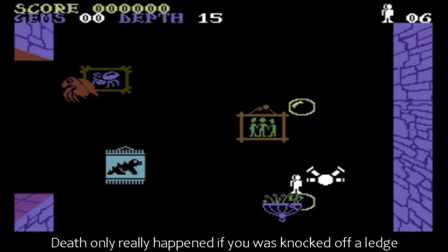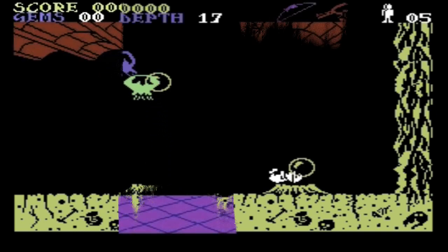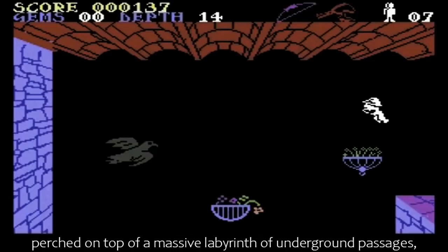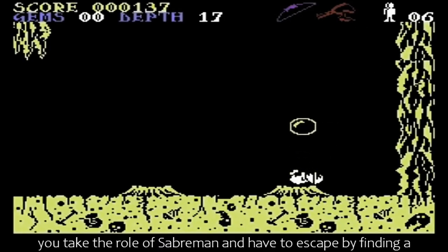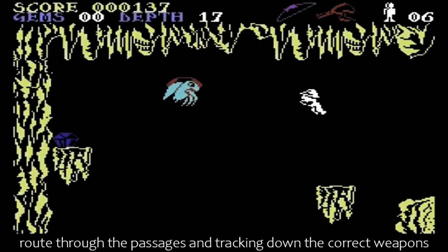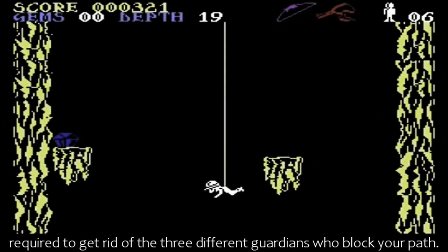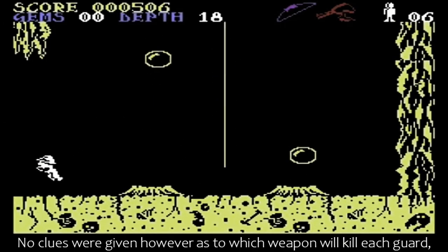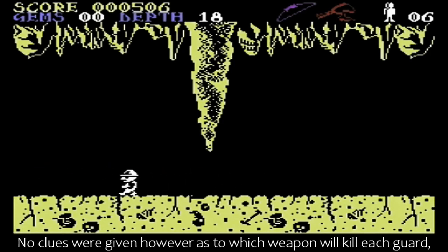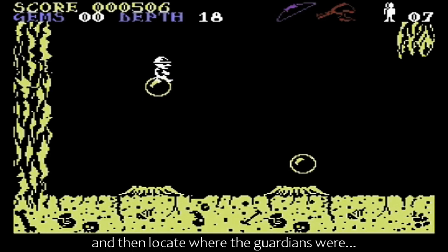Death only really happened if you were knocked off a ledge and fell a great distance. Set within a castle perched on top of a massive labyrinth of underground passages, you take the role of Sabreman and have to escape by finding a route through the passages, and tracking down the correct weapons required to get rid of the three different guardians who block your path. No clues were given, however, as to which weapon will kill each guard, so it was up to you to work that out and then locate where the guardians were.